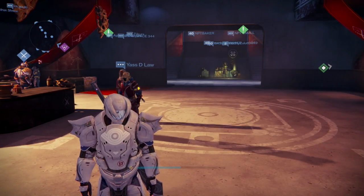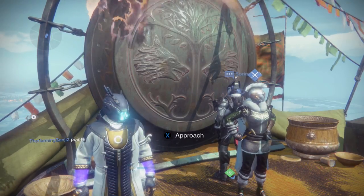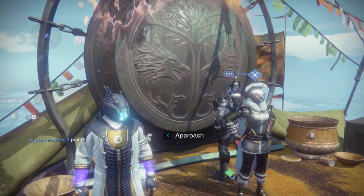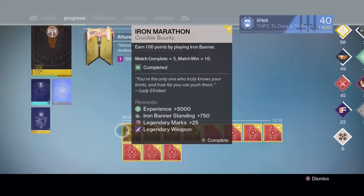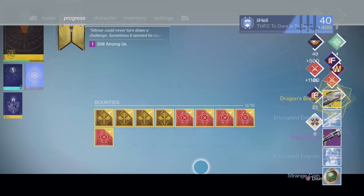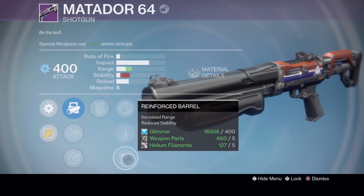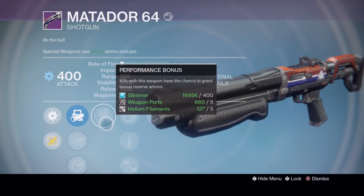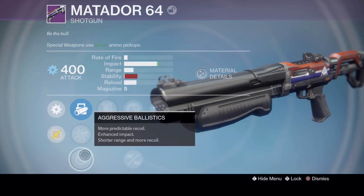Moving on to the Warlock — it feels weird that these Iron Banner bounties will be the final ones I hand in for Destiny 1. I'm saving the Iron Banner bounties for last, since it's the very last time. Starting with a Matador and a Dragon's Breath — shoutout to Phlegmder who loves Dragon's Breath. The Matador has Rangefinder, Lightweight, Quick Draw, Reinforced Barrel, Performance Bonus, Accurized Ballistics, and Aggressive Ballistics — a solid roll: Performance Bonus, Reinforced Barrel, and Rangefinder is perfect.